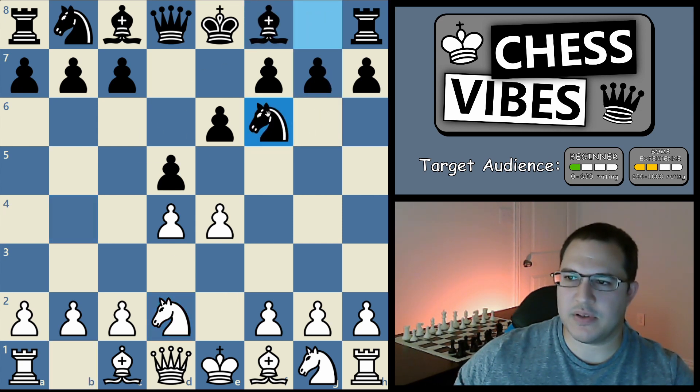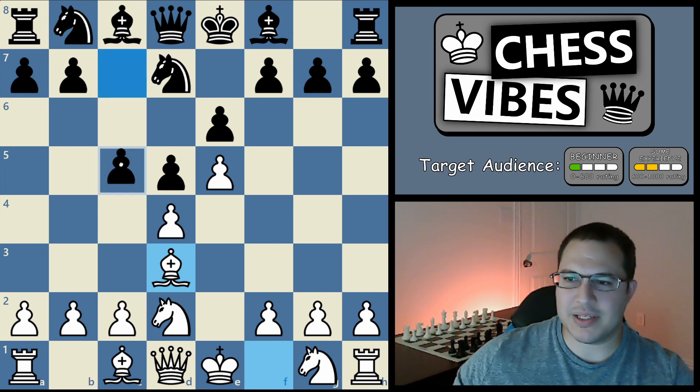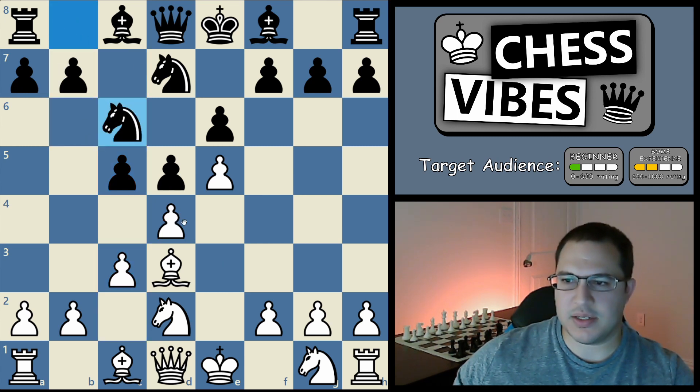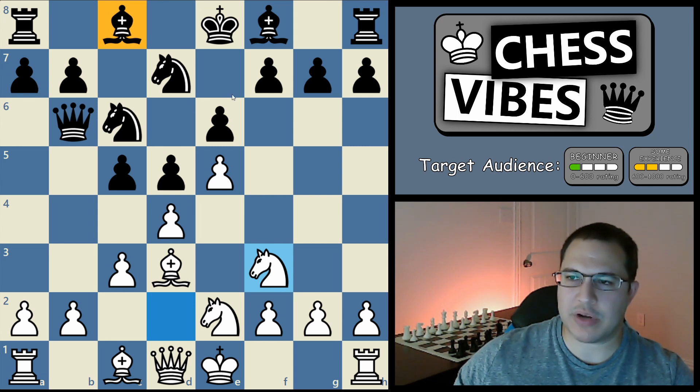Black's most common response is knight f6, and then you can play e5 gaining some space. When he retreats, you can start developing your pieces — like bishop to d3. Usually black will play c5 attacking your d4 pawn, and you can play c3 to defend it. Then black usually plays knight c6 attacking it again, and you can play knight to e2 defending it again. After queen b6, one more piece attacking it, you can play knight to f3. So it's all defended and you can follow up by castling. Black has a problem that his bishop on c8 is completely trapped and not doing anything. So this is a good position for white — you have more space, most of your pieces developed, and you're going to be castling. That's a fine way to start the game.